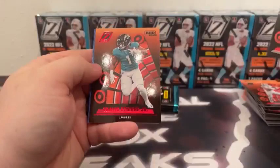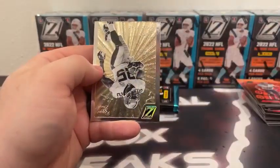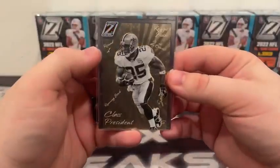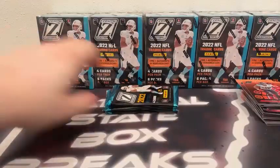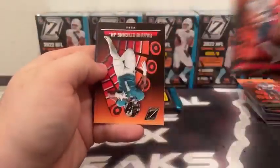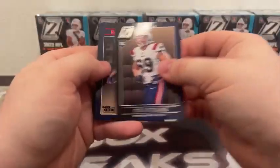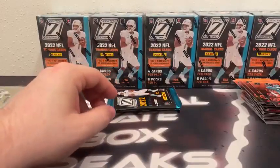Jeffrey Simmons, Red Zone Travis Etienne, base Isaiah Spiller, and another Class President — this one's Reggie Bush, New Orleans Saints. First one was Tom Brady, second is Reggie Bush for New Orleans. Then Dallas Goedert, Travis Etienne, Cole Strange rookie, and Red Zone Tyquan Thornton for New England Patriots.